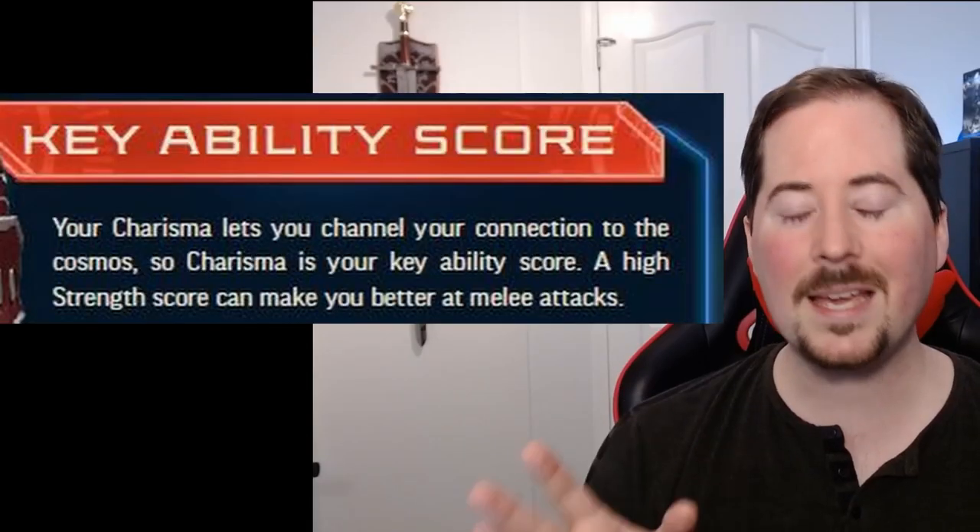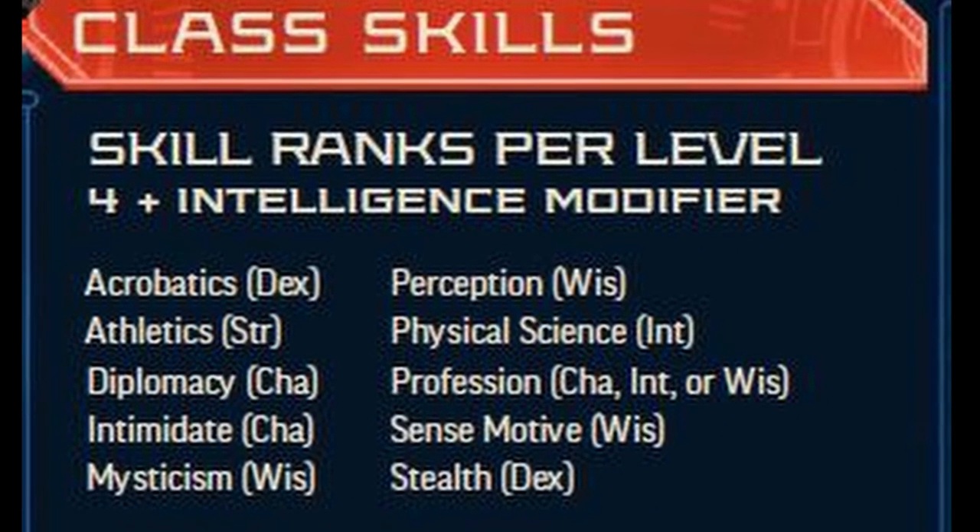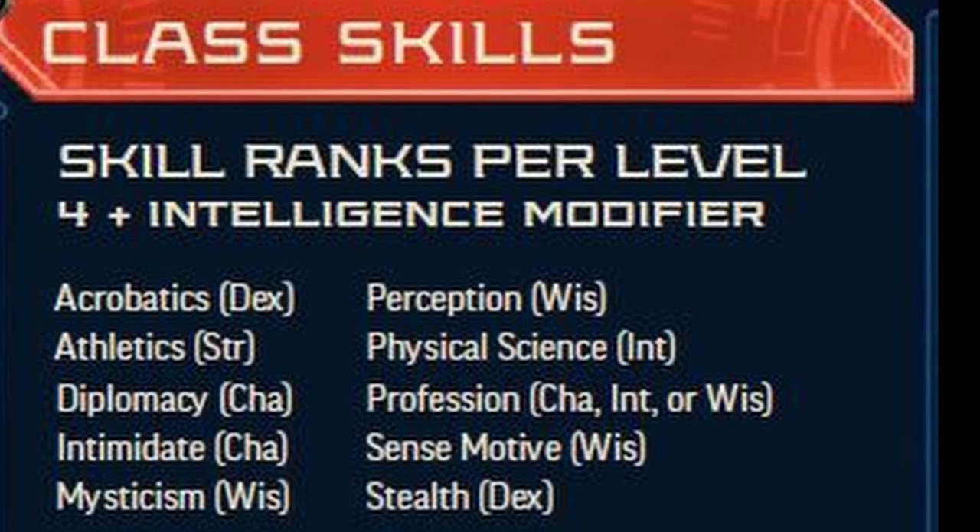These stats actually put the Solarian on par with the soldier. Your key ability score as a Solarian is going to be Charisma, and although you get a solid bunch of class skills to use, you will only get a small amount of skill points — four plus your Intelligence modifier. And you'll get to start off with just a few proficiencies.